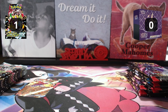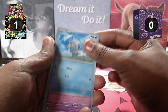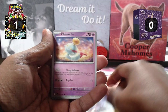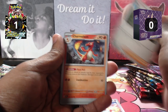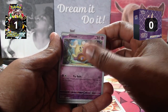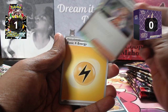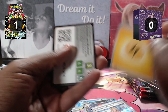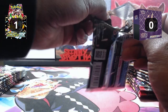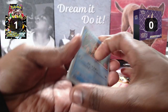Next up, the second pack of Paldean Fates English: Triggerbacks, Dedenne, Noibat, Chimeco, Charmeleon, Technical Machine, Riddle, Scrafty, Professor's Research — and nothing. Japanese is winning: one hit to zero for English.